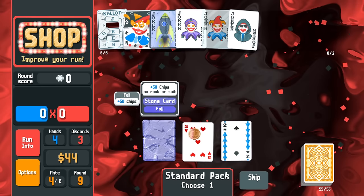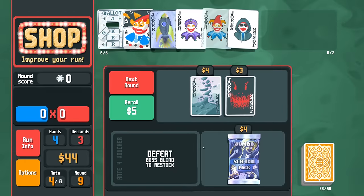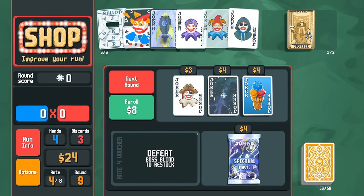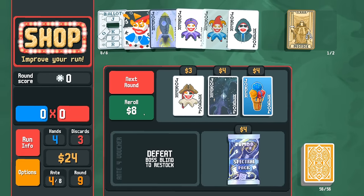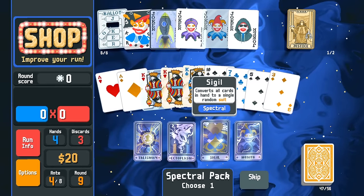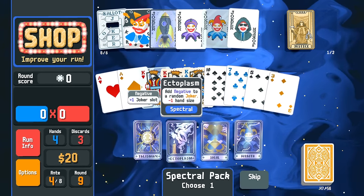I want to reroll because I don't want Jumbo Spectral — if it spawns a Wraith I don't want to lose all our money. Wow, that is a lot of chips there — potentially 200 chips if we play that first with high card, that's huge. The glass card or Justice card. I'm going to nuke our money because I don't want to lose it to a Wraith. Ha — of course! Ectoplasm gives us another joker slot and that's where we go.